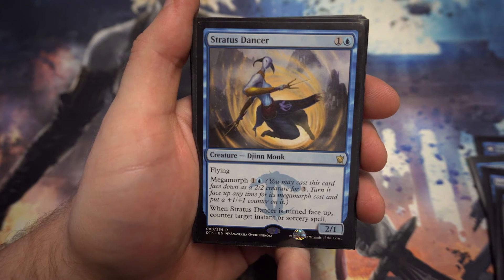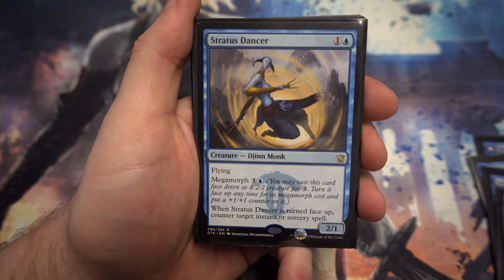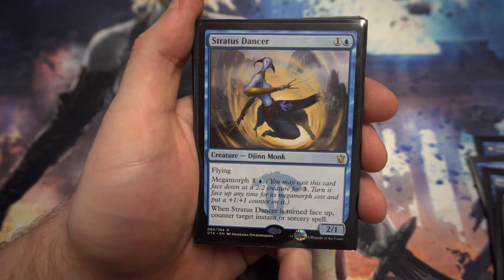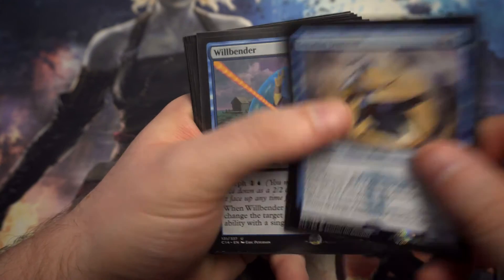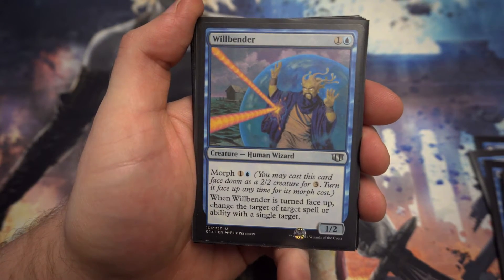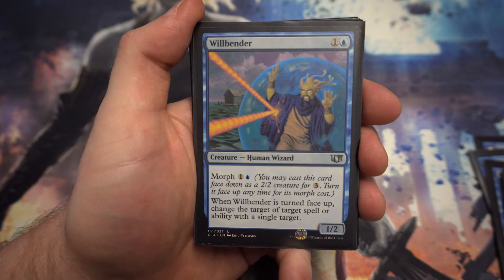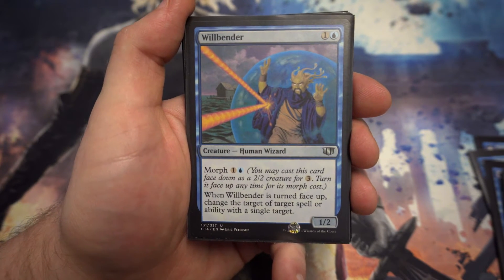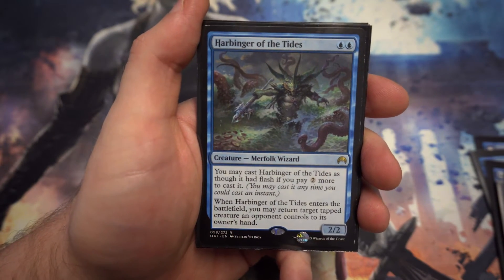Next up we've got Stratus Dancer — for one and a blue it's a 2/1 with flying, but realistically you're going to want to try to get the megamorph trigger. When it's turned face up you get to counter target instant or sorcery spell. Will-Bender is another card where rather than countering a spell, you get to redirect it — even back at them — so that could be even stronger than just countering.